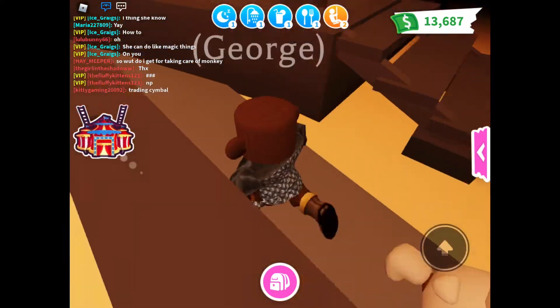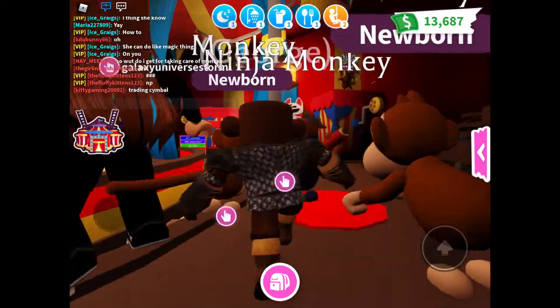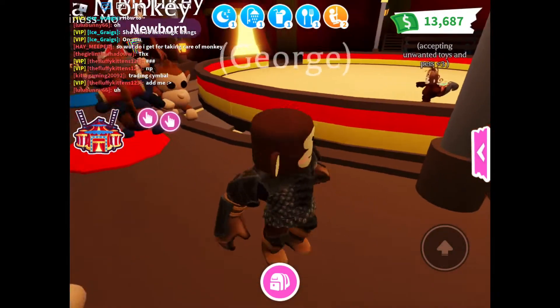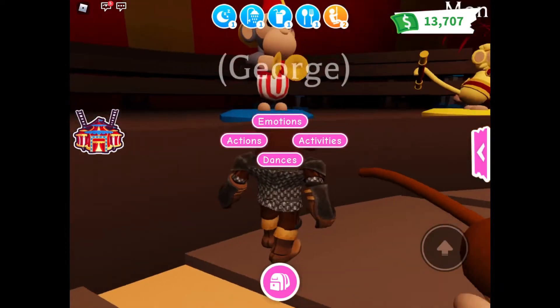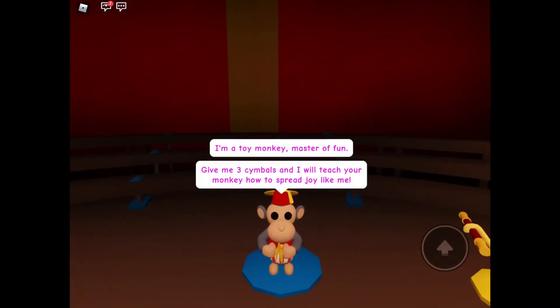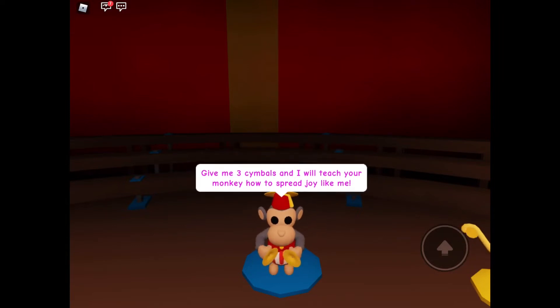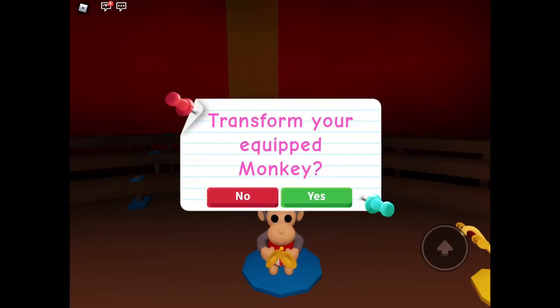It took me thirty-two monkeys just so that I can get my transformation items. Let's go to the symbol one and talk to him. 'I am a toy monkey, master of fun. Give me three symbols and I will teach you to spread joy like me.' Well, I have three symbols! So I've got enough — let's see him work his magic. Yes — transform your equipped monkey!